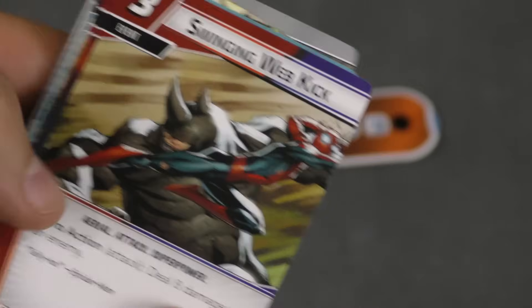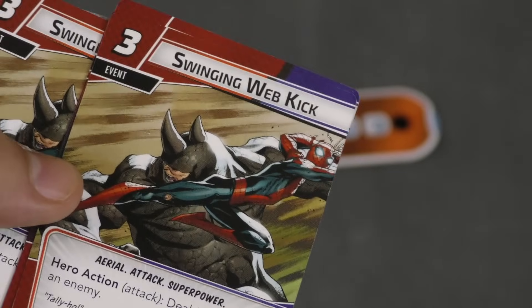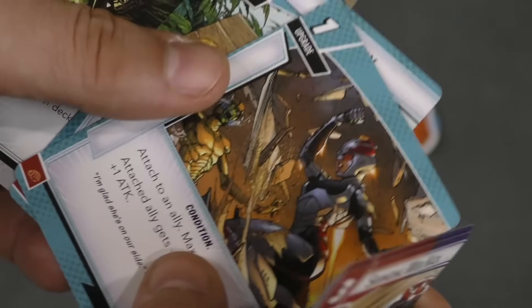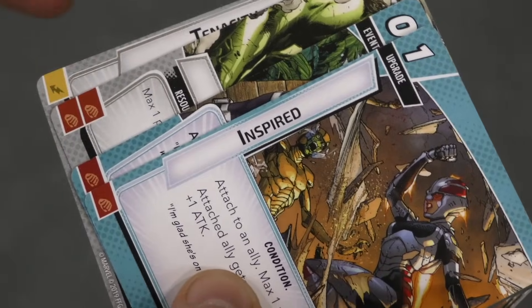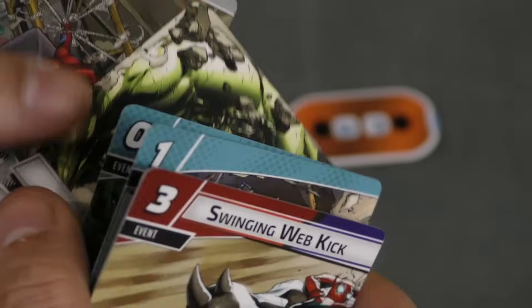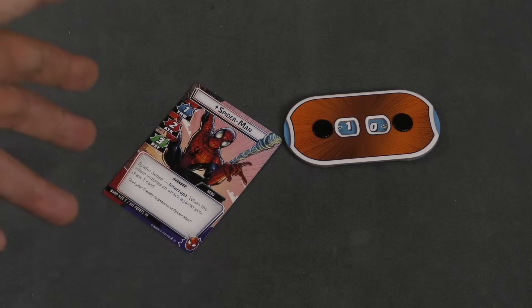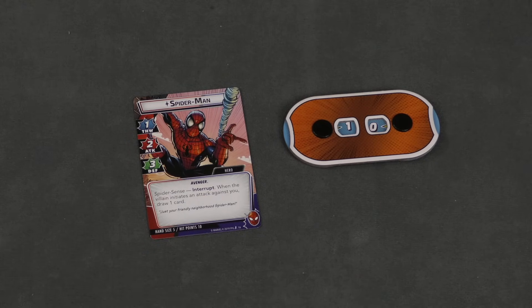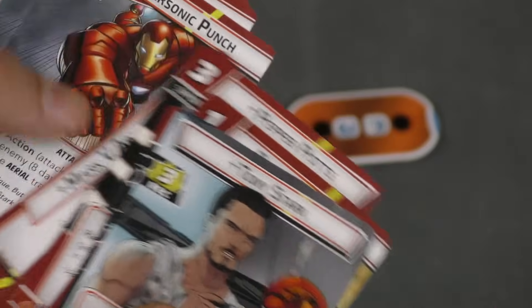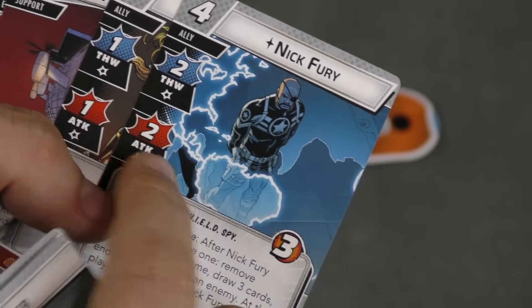Over the course of the game you'll be playing cards. Cards have costs at the top — like the Swinging Web Kick costs three resources to deal eight damage. You pay those costs with other cards from your hand by discarding them for their resources shown at the bottom. There are three resource types, and sometimes the specific type matters — like tenacity, which requires spending a strength resource to ready your exhausted hero. You can also play equipment, allies like Nick Fury or Mockingbird, and support cards.